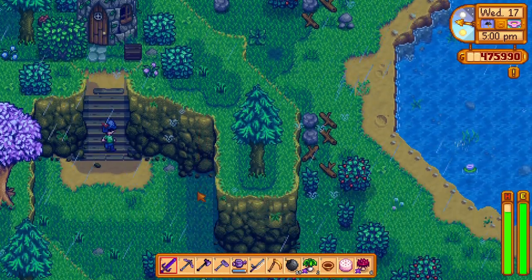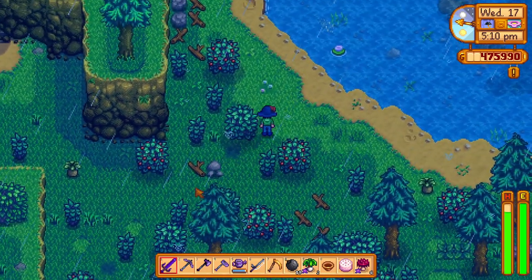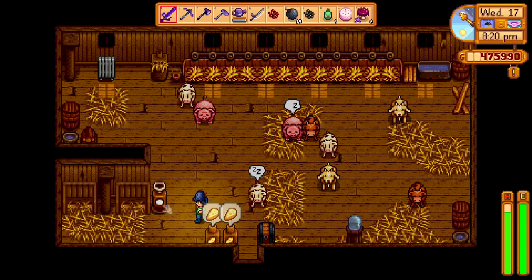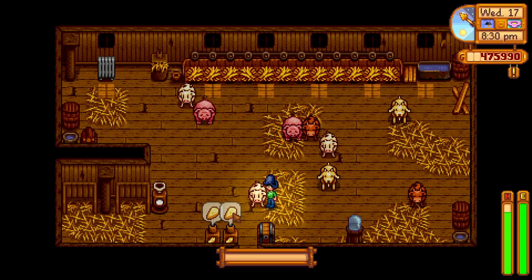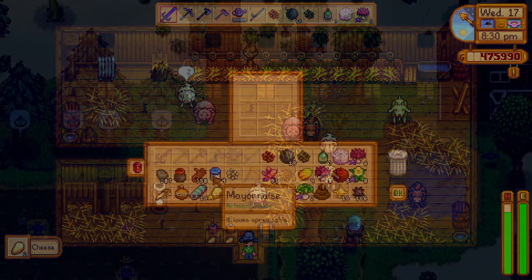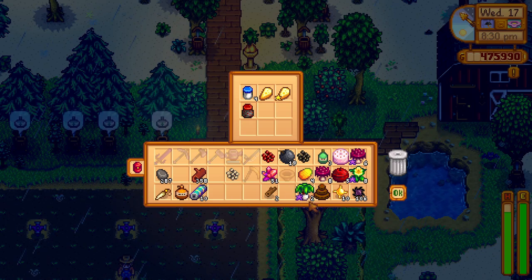I only have six, so I need four more dragon toots and that's probably gonna take me a while. Let me see if I have some gold milk — I need large goat milk. We don't have any large one. But we have cheese. Put the mayo here, put the cheese here. What else can I sell? Void mayo, leeks.